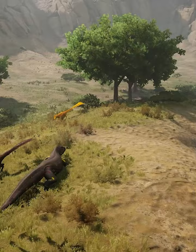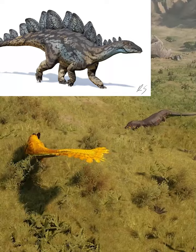Firstly, you've got Miragaia, which is a stegosaur — a large stegosaur — and will sit in between Stegosaurus and Kentrosaurus as some kind of pseudo apex. It's known for its very long neck.